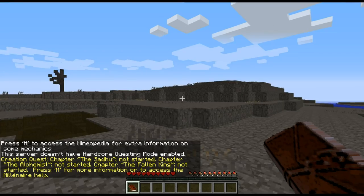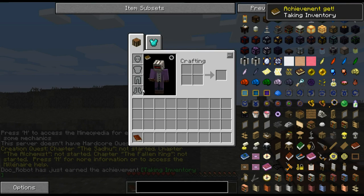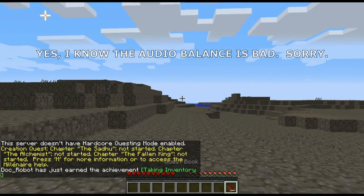All right, let's do this thing. First thing first, most important step in my opinion — other than taking inventory — is to put our quest clip on the plot, because that's just how I do it.